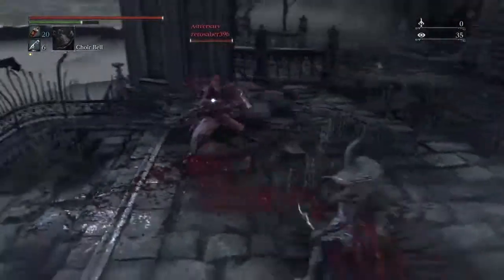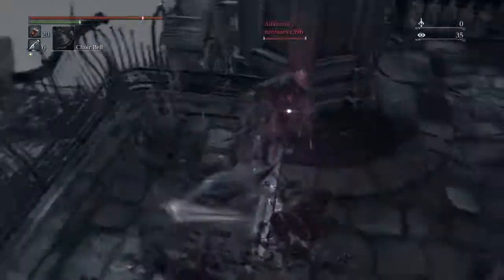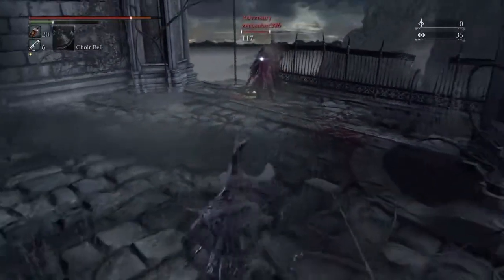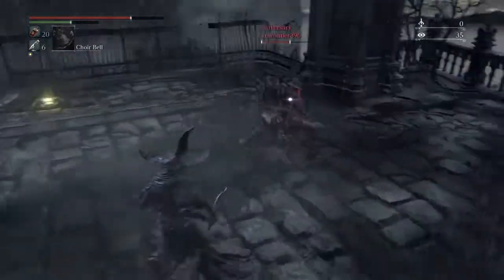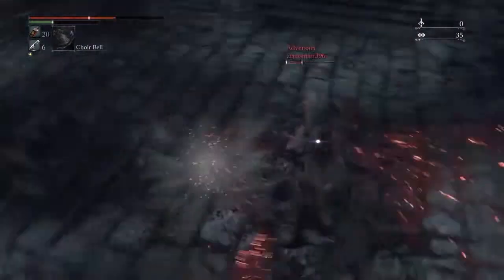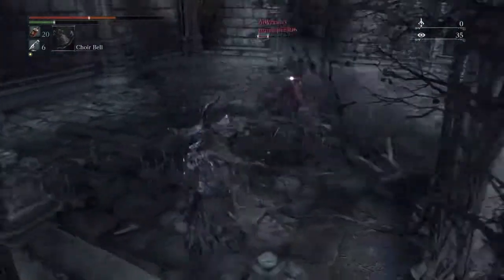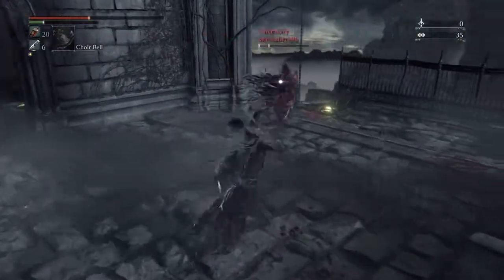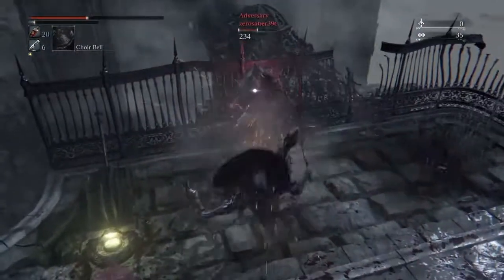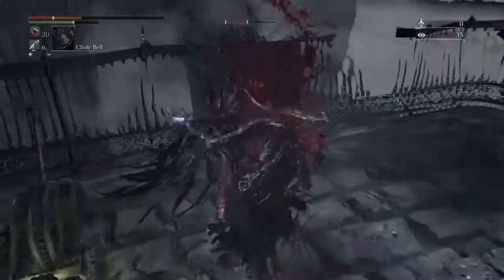He goes over and tries to get the elevator down — I don't know if he was trying to go down or prevent me from using it. He was just about on death's door. I think he heals and then pulls off a parry, and that's the end of the video. I had him down pretty good and was about ready to finish him off, but he healed and got the parry at the end.